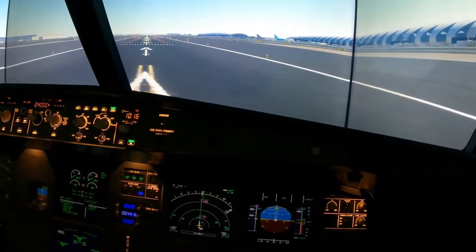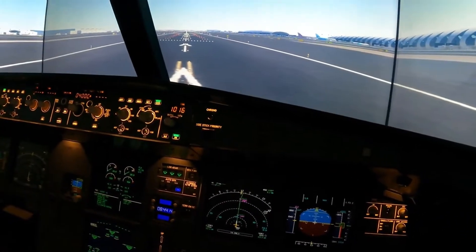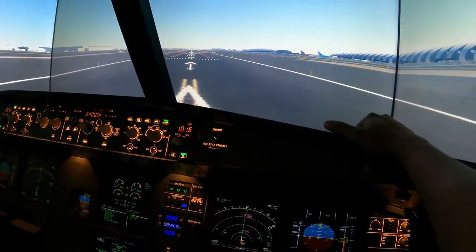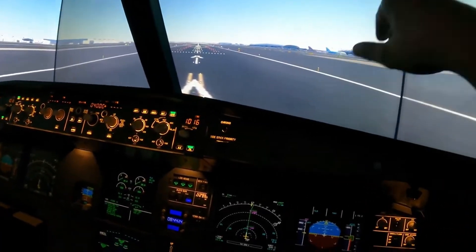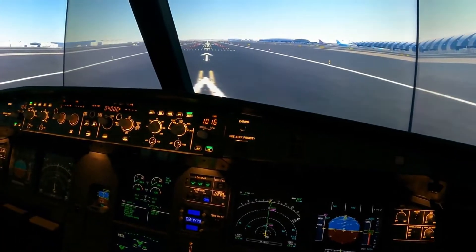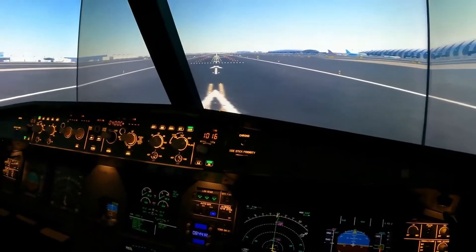Basically what's going to happen is at 1,500 feet, we're going to level off the aircraft, accelerate, clean up the aircraft, secure the engine, climb to the minimum safe altitude, and then bring it back in for a safe landing in Dubai airport. That's the plan — let's jump right into it.